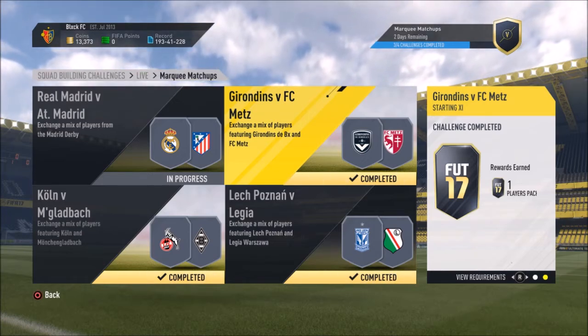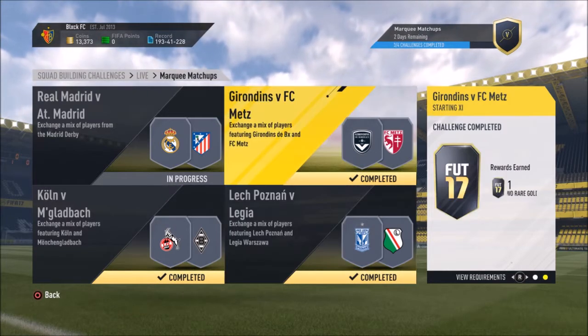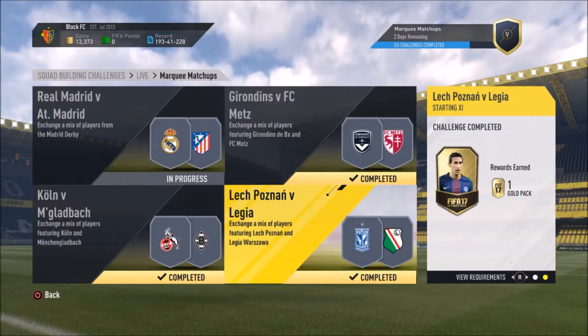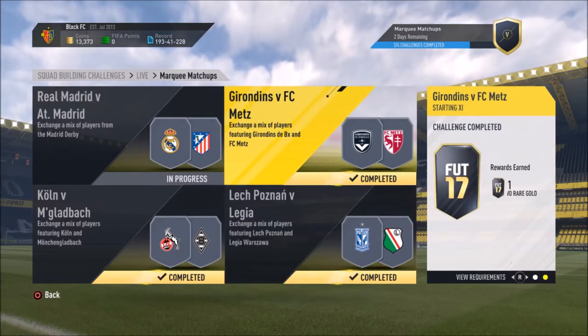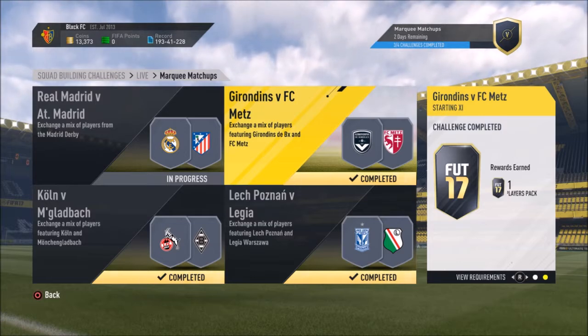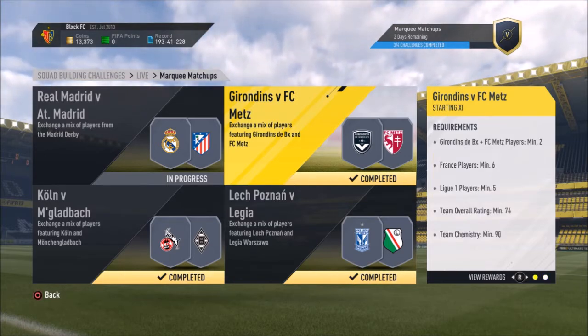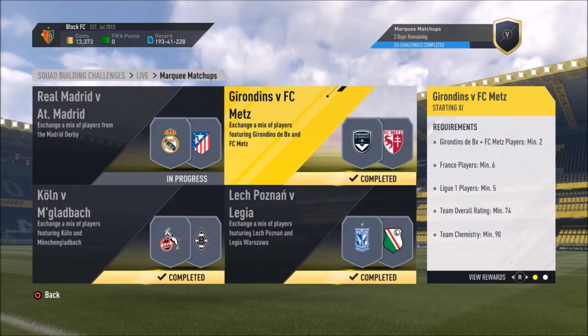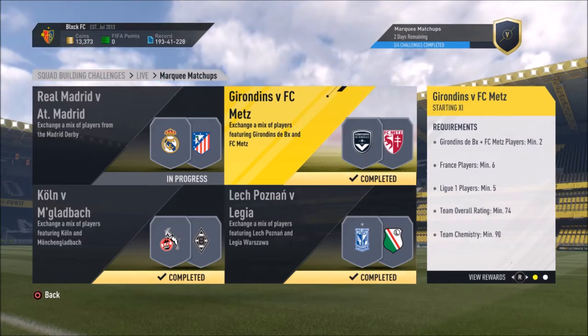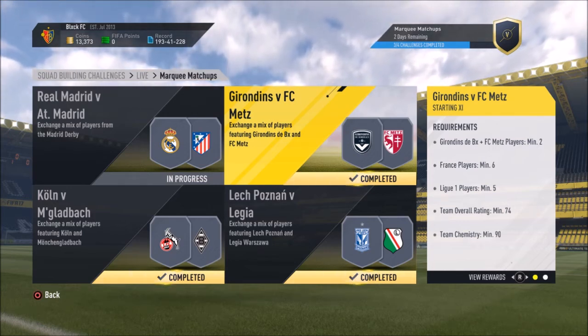Marquee matchups have been released and we've basically completed all of them. In the first one you have Bordeaux versus Metz and you get a rare gold two-players pack. It was pretty straightforward — six minimum players from France, five minimum players from Ligue 1, a minimum team rating of 74, and chemistry of 90. Easy.